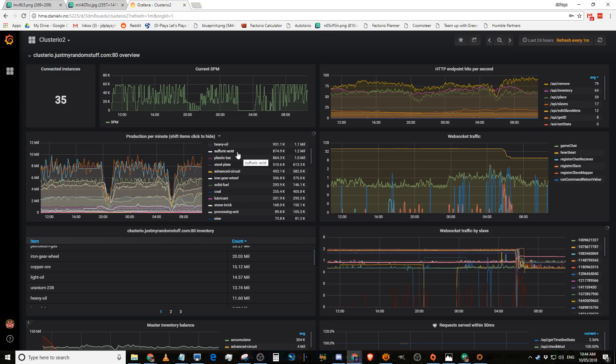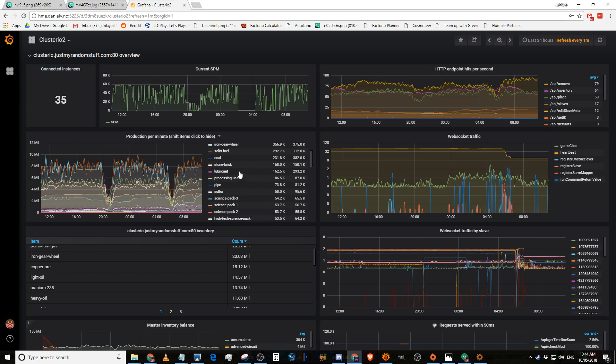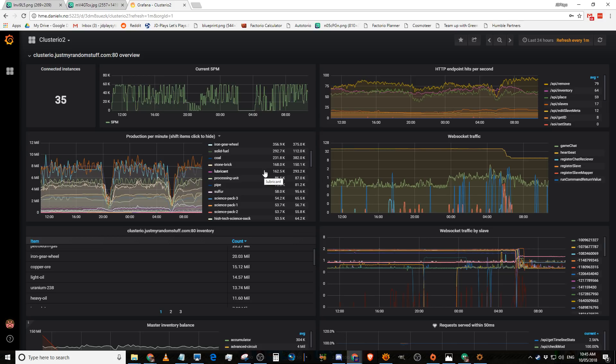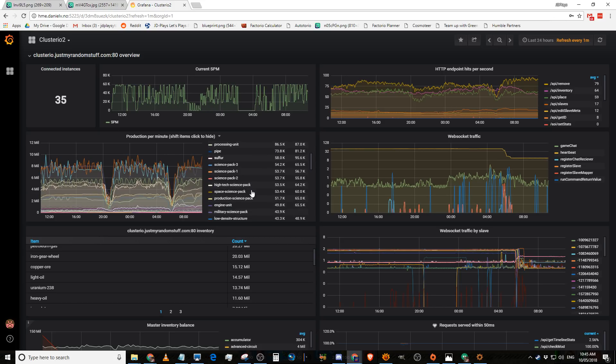We're doing almost a million acid per minute — this is on a per-minute basis. Iron gear wheels are at 350,000, holding strong. Coal — that useless thing you don't really use that much — is at 230,000 per minute, which just goes straight into plastic. Stone brick, another one you only use for science, is at 170,000. We're probably using a little bit of stone to make concrete, but not a lot.